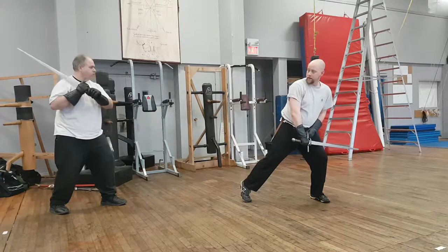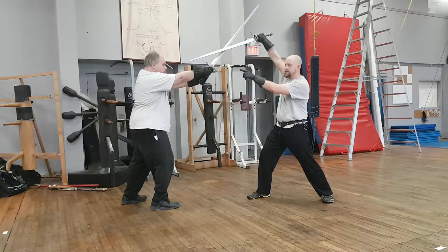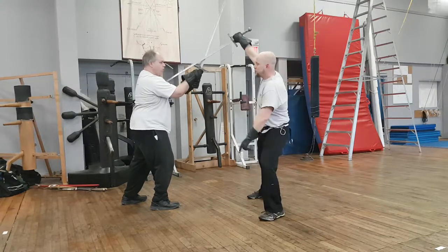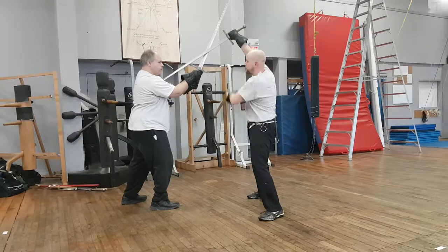If he turns his edge slightly in and I don't have my point on line — it is close though — I can do a slight traverse in order to realign while maintaining the bind.